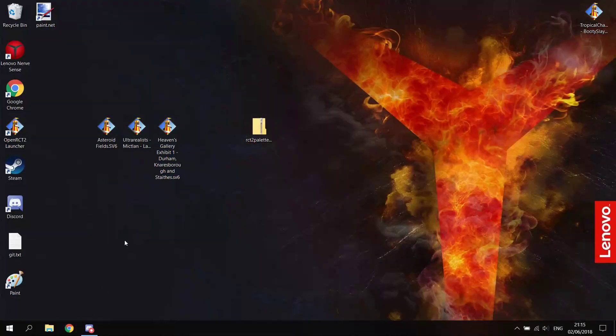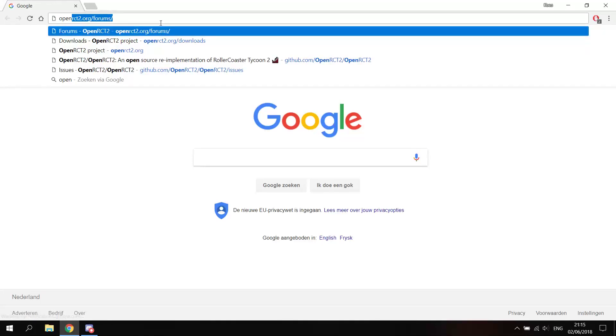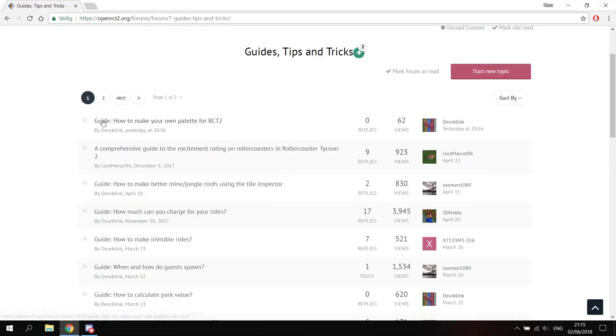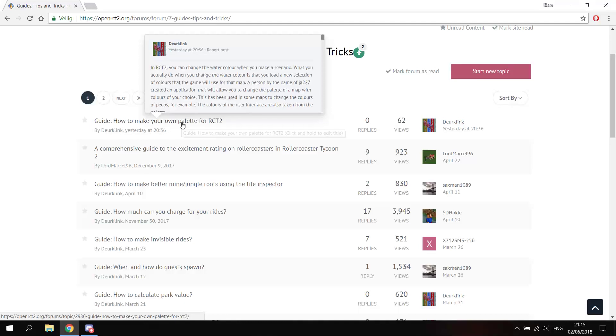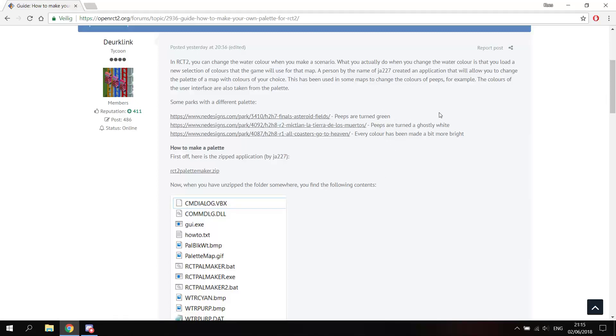Now let's see how we create our own palette. To create your own palette, you have to use a tool called RCT2 Palette Maker. You can find it on openrct2.org/forums. When you go to Guides, Tips and Tricks, you will find the guide on how to make your own palette for RCT2. Everything I'm telling you is also written down there, so you can read it at your own pace. You can find a link to the zipped application — it's made by a guy named JA227.